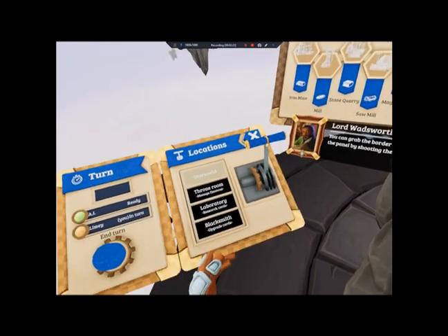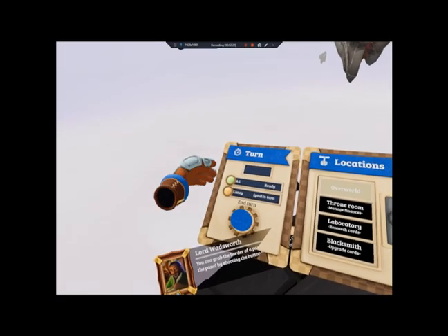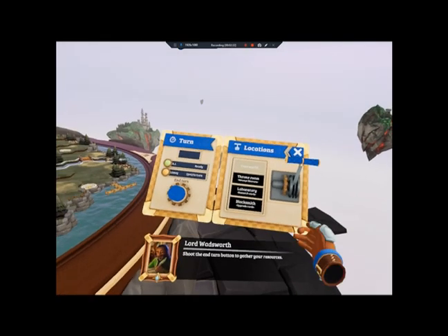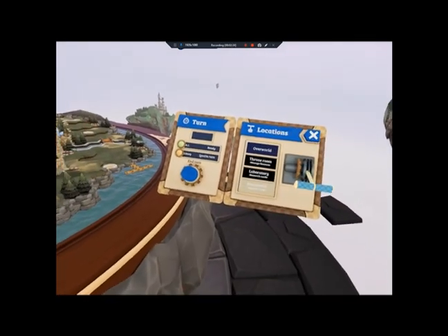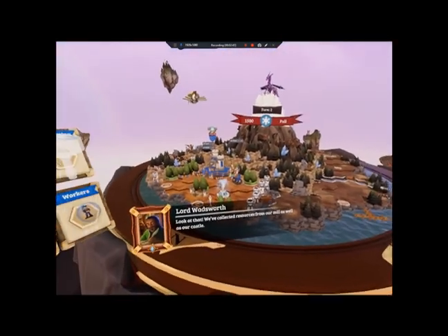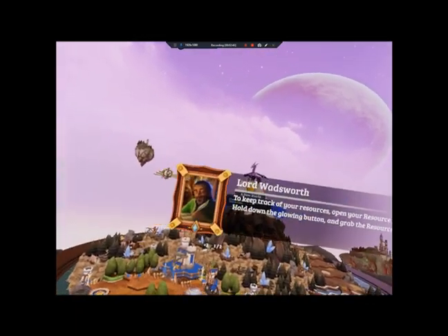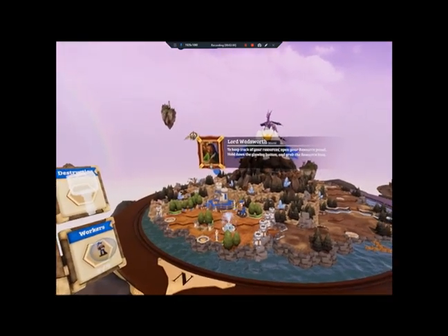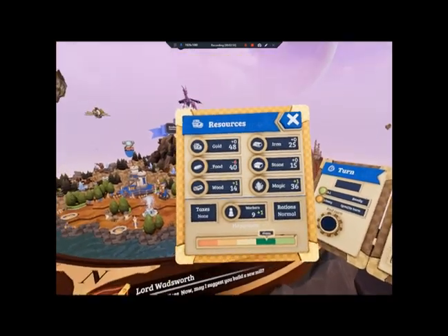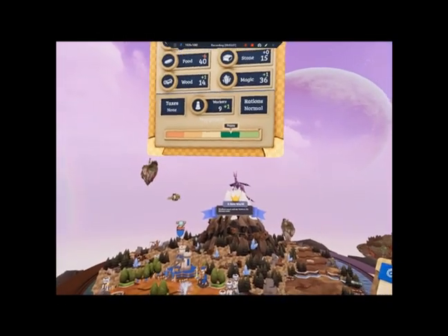You can grab the border of a panel to reposition it, or close the panel by shooting the button in the top right corner. Shoot the end turn button to gather your resources. Look at that — we've collected resources from our mill as well as our castle. To keep track of your resources, open your resource panel by holding down the glowing button and grabbing the resource. Now, may I suggest you build a sawmill? Take the sawmill from the building panel and place it.